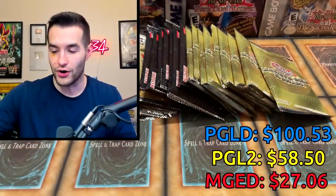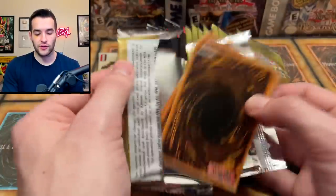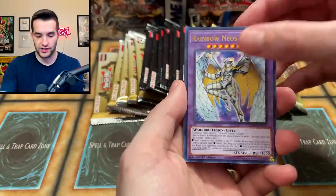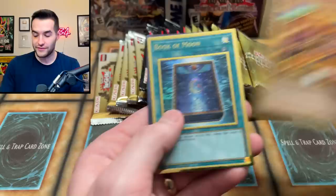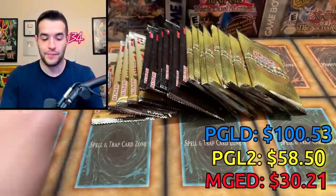Maximum Gold Eldorado — it's interesting that the other sets are sideways and you have to look at the pack differently to read it, but they changed that with this one. Rainbow Neos, Ruxin Special right into Exodia — Exodia the Forbidden One. We now have two of his head and two of his left arm. We got a Book of Moon, Sinai Mining, and an Altergeist. Not bad.